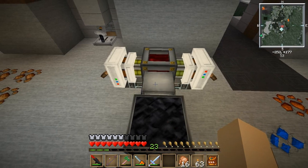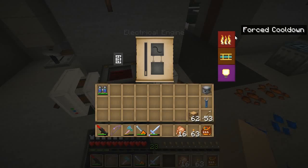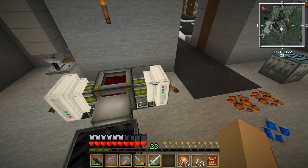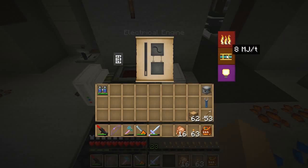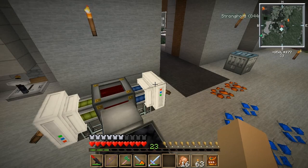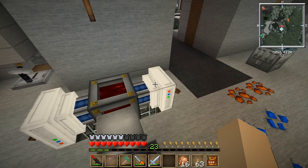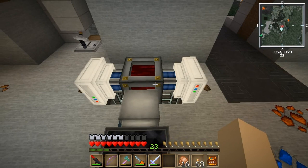Now, I have a question for you guys because I'm kind of confused about this. If any of you know about electrical engines overheating — this one just overheated right now. I thought they weren't supposed to be able to overheat unless the machine they're powering can't receive the power as fast as they're producing it. But this thing is supposed to be allowing 100 MJ per tick, and these produce 8 MJ at max when they're running. It's not a big deal because they just reset themselves, but I'd really prefer them to be running constantly. If anyone knows what's going on with that, let me know.